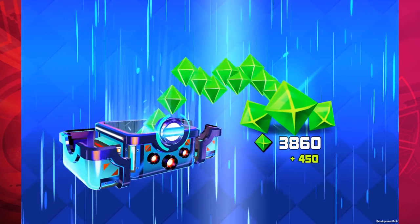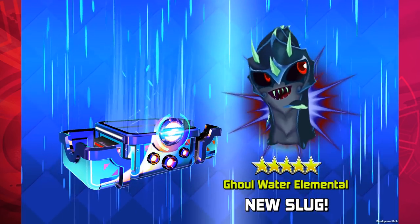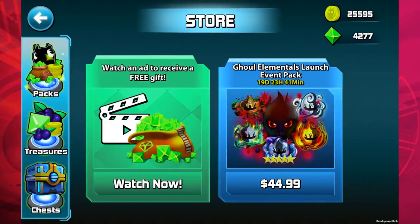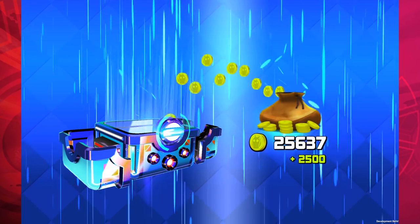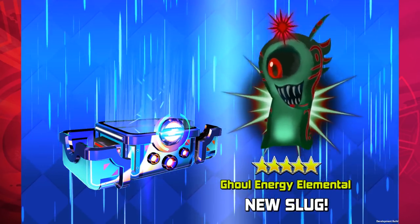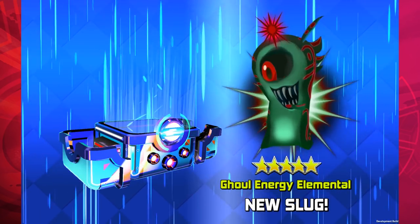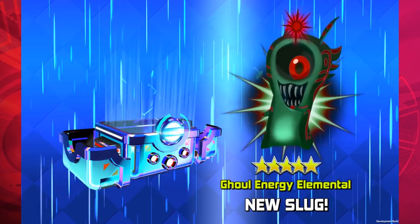Lots of gems — oh look at that, we got a cool water elemental! Very cool. Let's get a few more. We get the same amount of coins and gems as last time but this time — oh cool, energy elemental! This is probably everyone's favorite and most anticipated one. I've been seeing those comments you've been posting about the ghoul energy elemental.